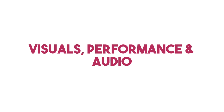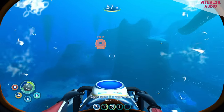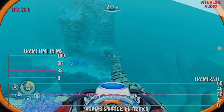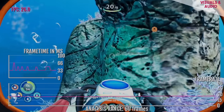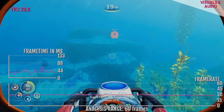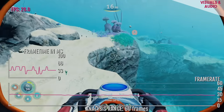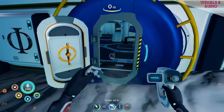In many ways Subnautica Below Zero is a much more attractive game than the first. The underwater scenes have far more detail, the specular lighting is more realistic, there are better shadows, less popping as you move around, and the draw distance seems improved. Unfortunately this all takes a rather large toll on the frame rate. The developers are clearly targeting 30fps, but in docked mode frame pacing is all over the place — you can see on the graphs how inconsistent it becomes, dropping below 30 noticeably on screen. This is more pronounced when building bases or visiting land areas, with much of your time spent at around 26 to 27 frames per second.